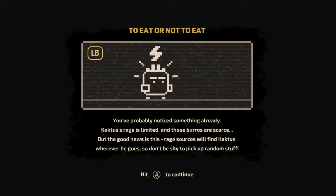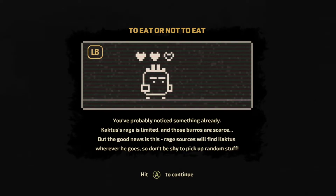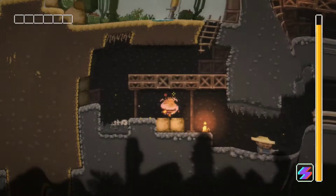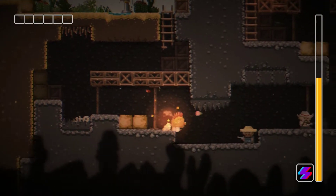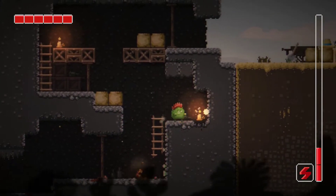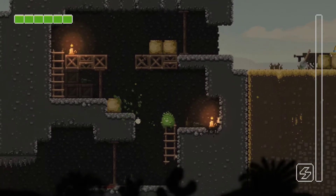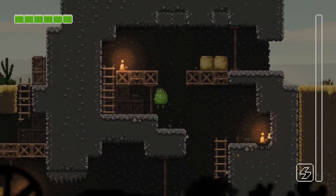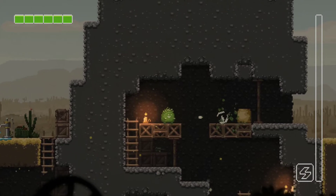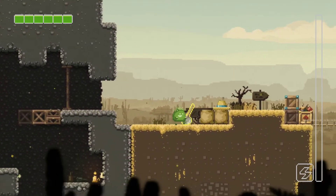New tutorial tip: to eat or not to eat — Cactus's rage is limited, but rage sources will find Cactus wherever he goes, so don't be shy to pick up random stuff. Using LB on a chili pepper — it's like an unlimited crazy invincibility mode with unlimited firepower for a limited time. That was neat. There are all sorts of different foods and items that do different things.